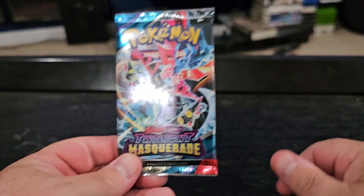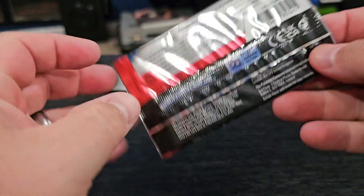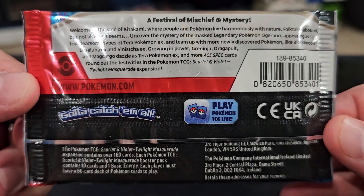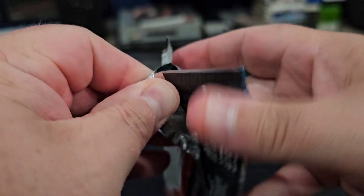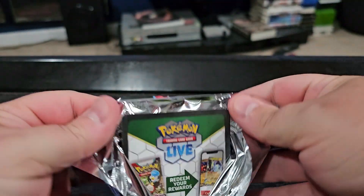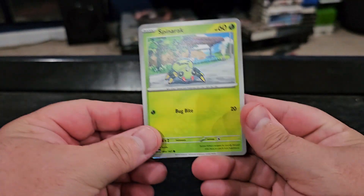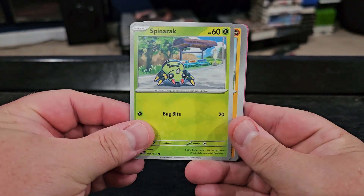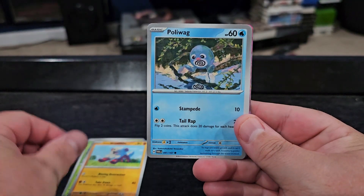That opened up way too easy. So there's the pack, and there is the back of the pack. Let's get to ripping. Hopefully we pull something good, or at least we pull something that looks good — one of the two. So I'll just go through these so you guys can see what we get.